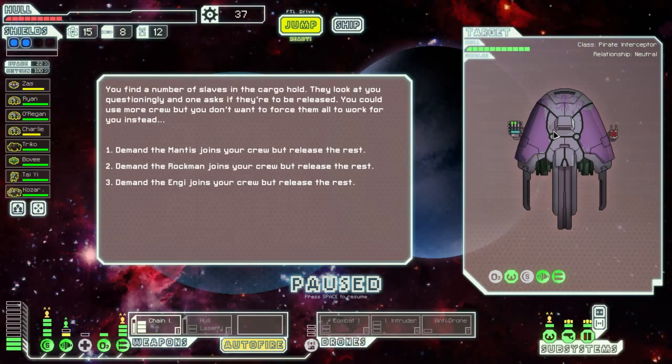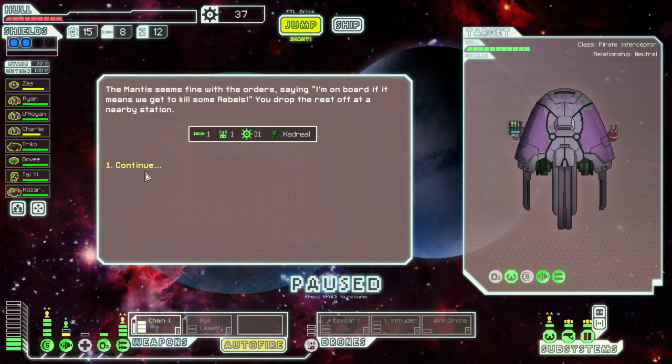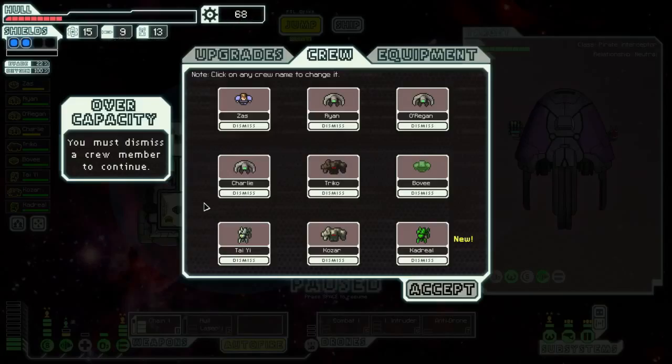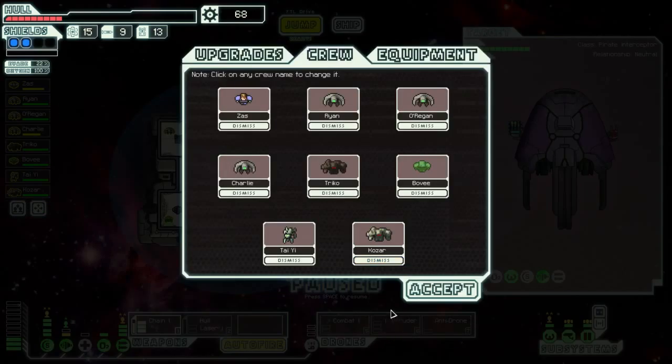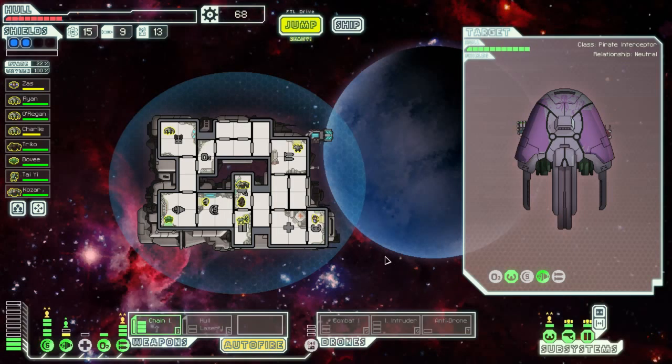Be released. Use more crew. I'm going to pick — I would like the mantis. Continue. It's going to say my crew is a bit full, and I'm going to go: yeah, my crew is a bit full. I'm going to dismiss the guy and basically let him go on his way. Gone forever. I essentially released them all because I already have a full crew. Fine. Done.